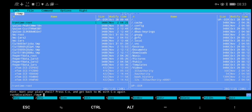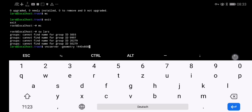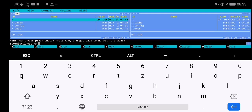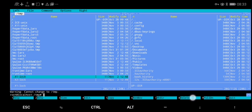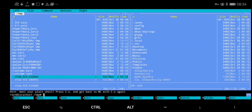So that's it — then you go back to the user and start your VNC server again. Wait, did I forget a file? I got one more file. Delete, yes — delete, yes — delete, yes — delete, yes.